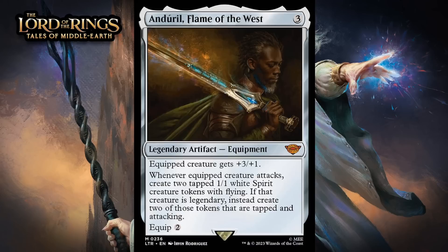First up, there's Anduril, Flame of the West, which for 3 generic mana is a mythic rare legendary artifact equipment. Equipped creature gets +3/+1. Whenever equipped creature attacks, create 2 tapped 1/1 white spirit creature tokens with flying. If that creature is legendary, instead create 2 of those tokens tapped and attacking. You can equip this for 2. This is really good. The base stat boost would already make it playable, but generating 2 1/1 flyers every time you attack with something equipped with this is amazing — especially because those 1/1 flyers are then a good place to stick the equipment and keep on going. This makes any creature into a major threat, and the fact it can move around and wreak havoc means your opponent is going to have a very hard time beating this. Sometimes you'd rather the tokens not enter tapped and attacking — like if you need extra bodies to block — so keep that in mind. But either way, this is a bomb. I'm giving it an A. It's also great that it's colorless — it's the kind of bomb you can first pick and it's going to see play in 100% of your decks.